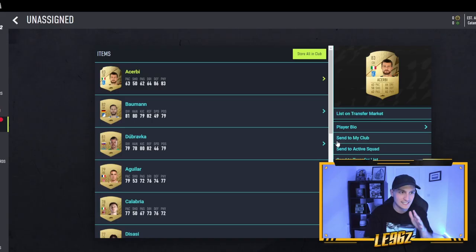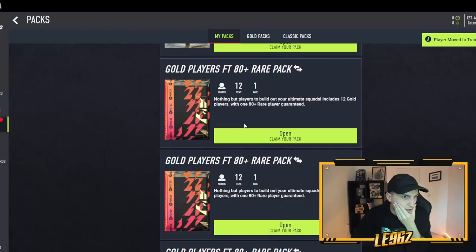We've got an 83-rated player in our first pack. The good thing is these are all tradable, so anything you get in the early stages, personally I'd be selling it on just to bump up your coin amount as much as you can. You need the coins now, so sell absolutely everything you can in the first stages — it's free real estate.